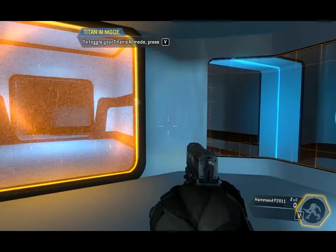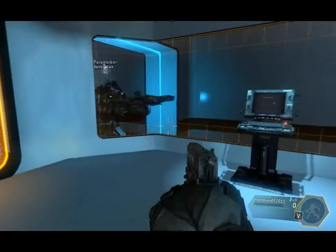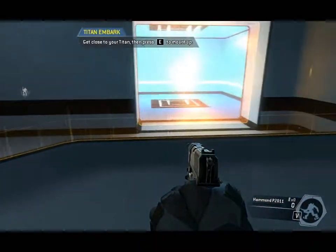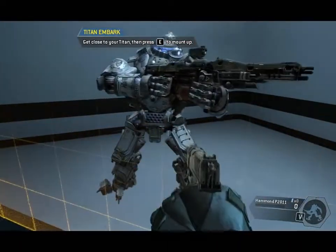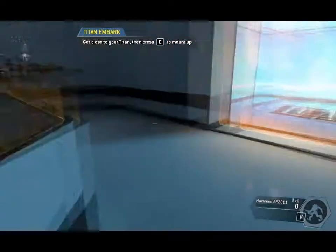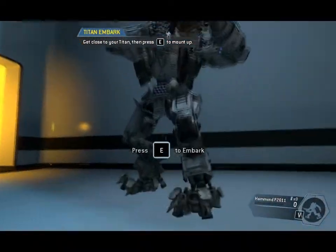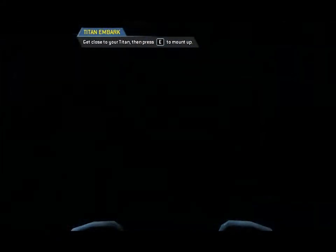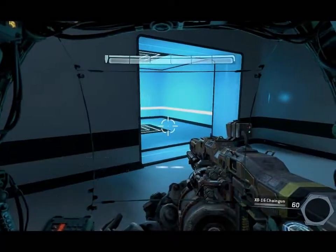Engaging follow mode. When your Titan is in follow mode, it will try to stay close to your position. Get close to your Titan and re-embark. To continue, pilot your Titan to the exit.